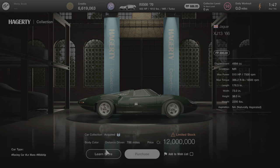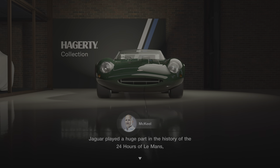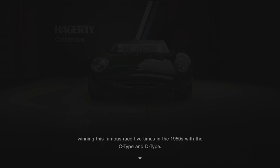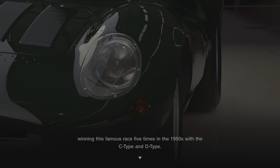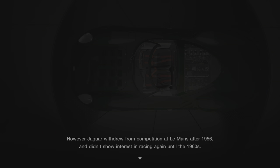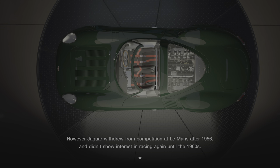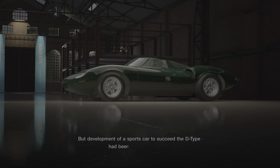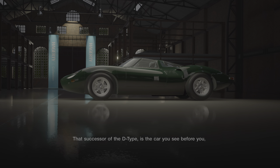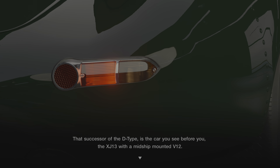Now we're going to click on Learn More and see what McKeel has to say. Jaguar played a huge part in the history of the 24 Hours of Le Mans, winning this famous race five times in the 1950s with the C type and the D type. Jaguar withdrew from competition at Le Mans after 1956 and didn't show interest in racing again until the 1960s, but development of a sports car to succeed the D type had been secretly underway. That successor is the car you see before you — the XJ13, with a midship-mounted V12.